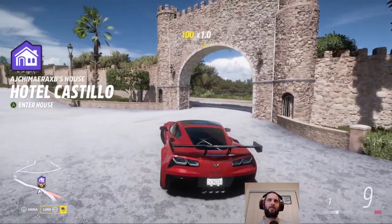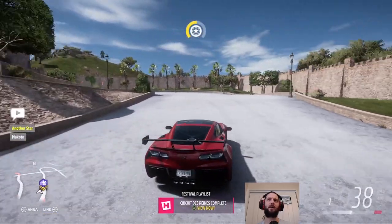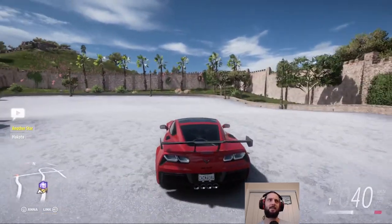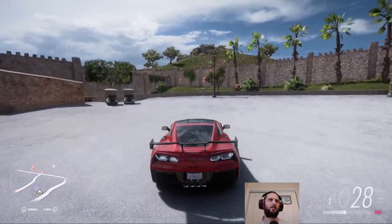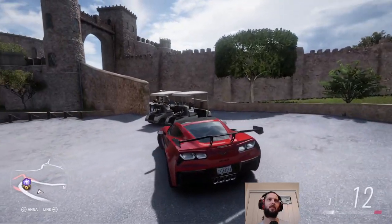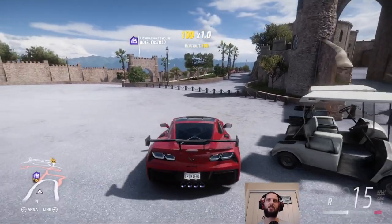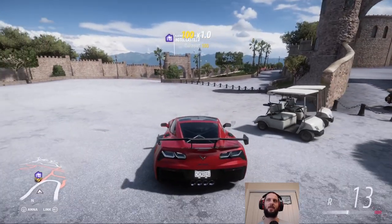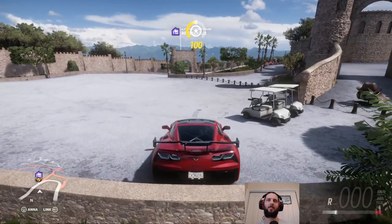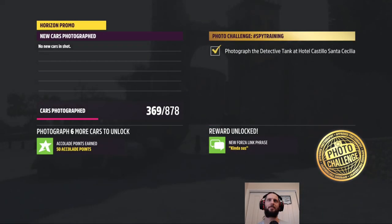The photo challenge this week was looking for our friend Detective Tank again in Hostel Castillo. Apparently he's hiding behind a railing — there he is. He's just looking over some bollards because he's behind a chain link fence. There we go. That'll do.